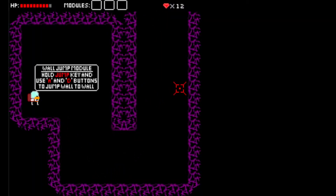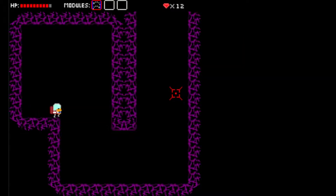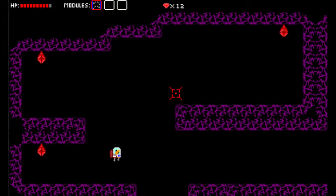This must be the wall jump. Yep. Hold the jump key and use A and D to jump wall to wall. Alright, let's do it. So I can just go up the same wall — that works too. Cool.